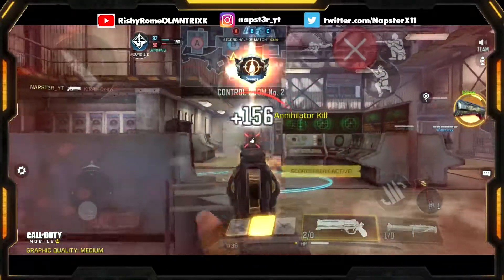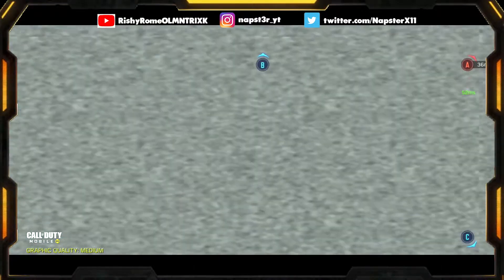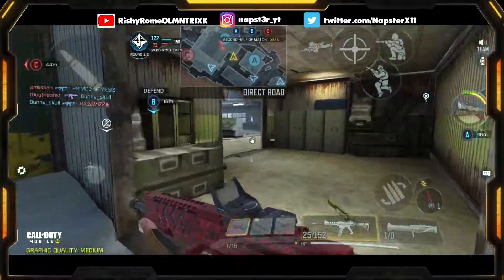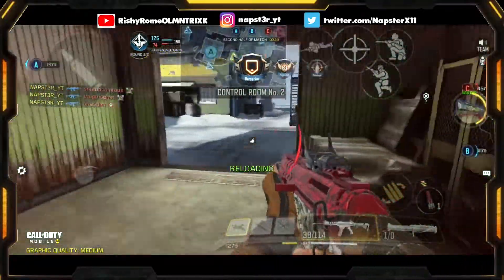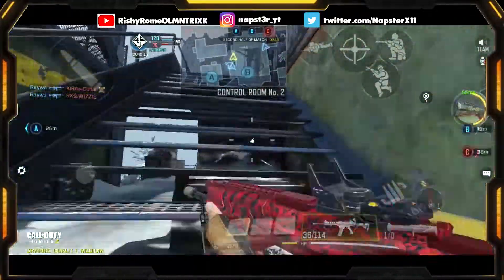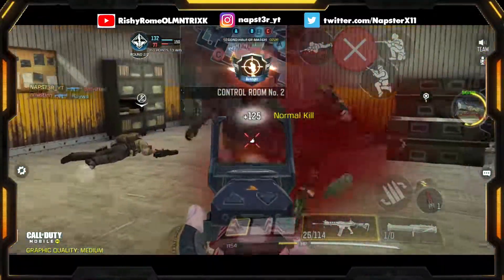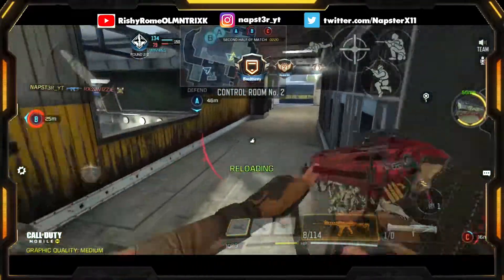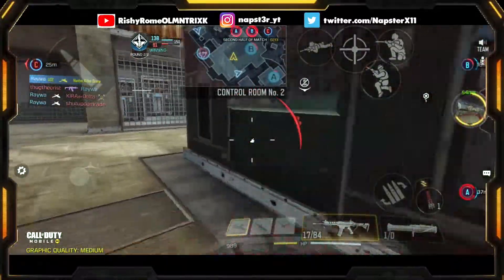There's one guy over there — nice kill. We have a predator too, let's call it in. Okay, there are three guys on B. One, two — oh my goodness, this gun is so good, we just ripped three guys off! They're watching B and I'm popping off! I just took all three of them in one mag — that was crazy! There's one guy pushing in over there — nice, drop-shotted him. I'm in love with this gun!